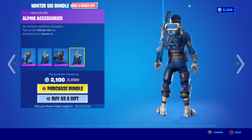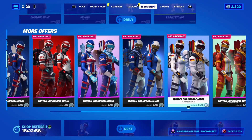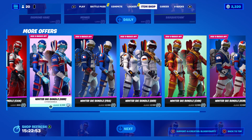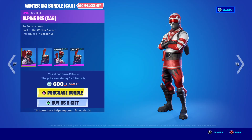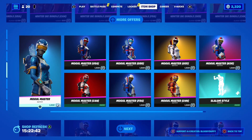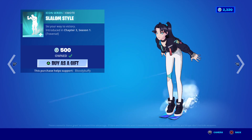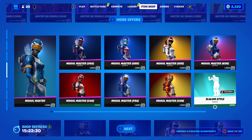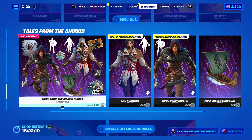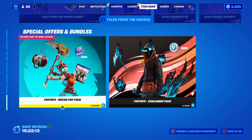It doesn't seem like a good deal to me, really doesn't. But you can buy any of them separately. I was actually gifted the Canadian one — I like the colors for the Canadian. What is cool is the Slalom style traversal emote, that's cool. This is back after 47 days. You've got the Assassin's Creed still here, but we've lost the Diamond Pony and the Save the World pack, and that is it.